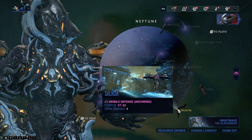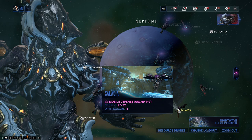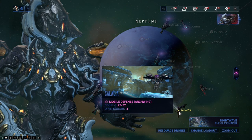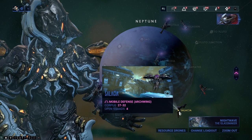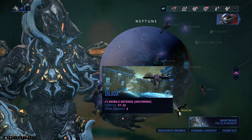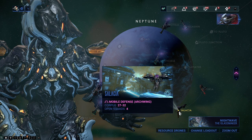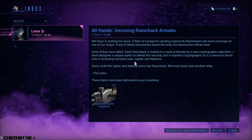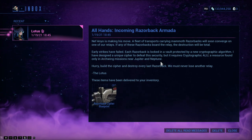Arc Melee definitely. Because you have to do these missions — the defense mission, the mobile defense mission — to get the cryptographic ALUs. They drop in pretty much any Arc Wing mission on certain planets. It actually says it in the inbox message: Cryptographic ALU, a resource found only in Arc Wing missions near Jupiter and Neptune.